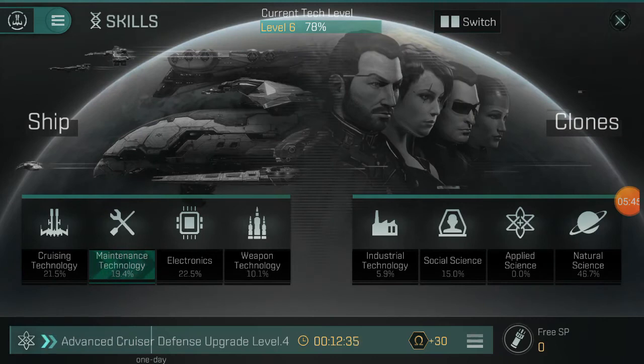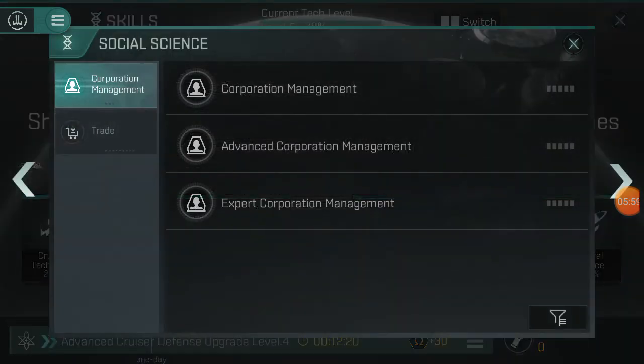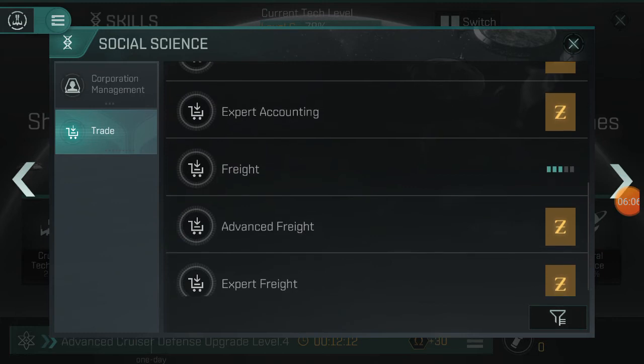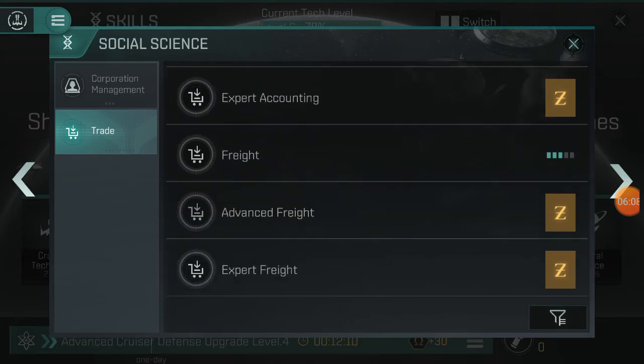All your skills are on the industry side. My industry is very basic and my ship side is reaching closer to 20% on each of the four aspects. I've also learned some social science — corp management and trade. When it comes to advanced skills, without a complete regular skill the advanced skill doesn't help you, because it's a prerequisite that the first skill must be completely learned.